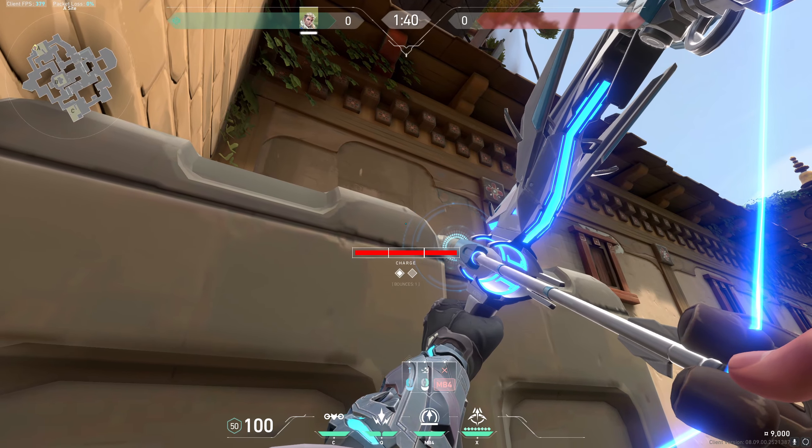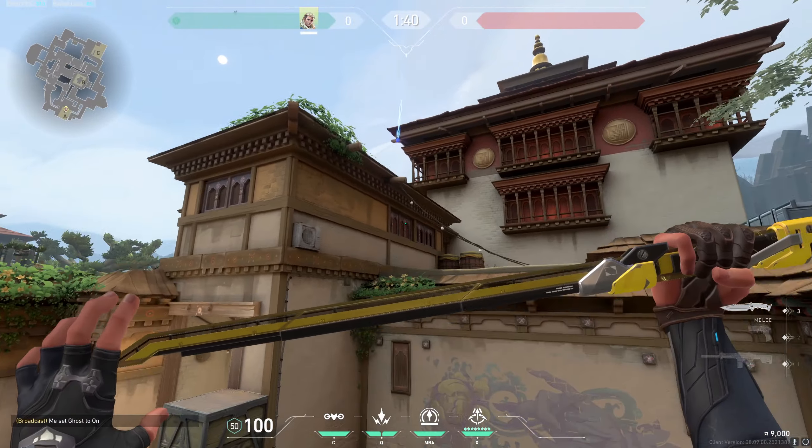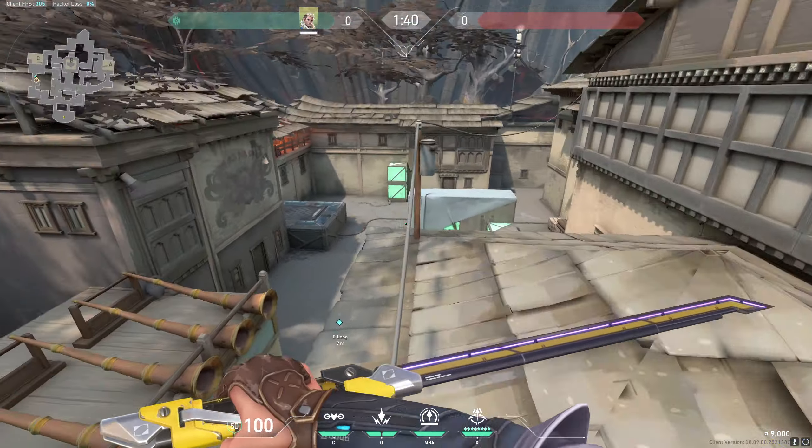What you're going to do is come over here and aim right at this patch, then one bounce and full charge it. Once you've done that — one bounce and full charge — you release it, and as you can see this scan will land right at C Long, just like that.